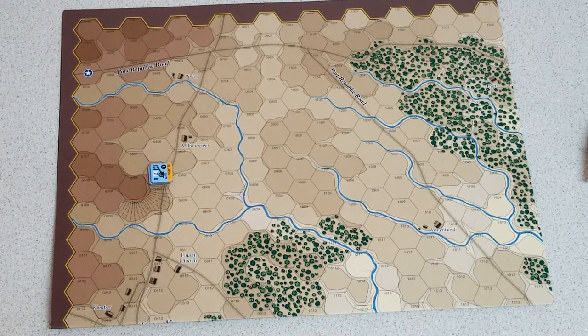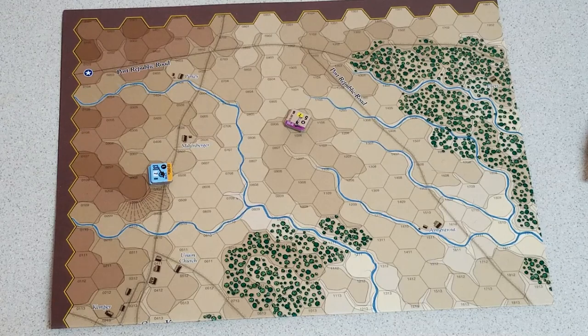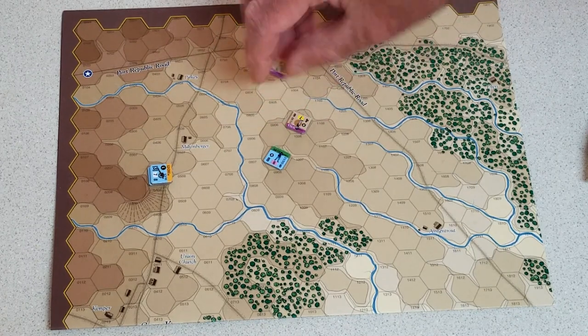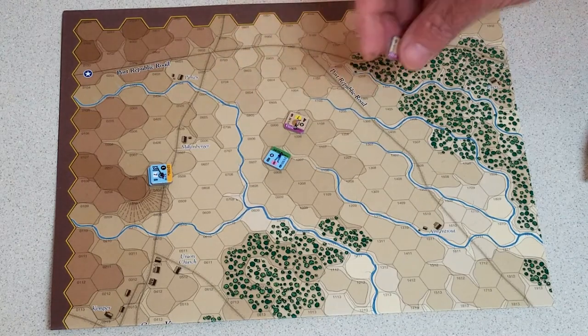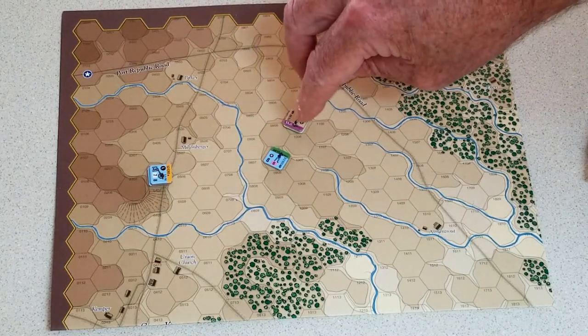Fire results to stacks: the top unit suffers the fire table results. If he is eliminated or suffers a first or second disorder, all units in the hex must roll — they must do a UDD. For example, if Billy Yank fires at Johnny Reb and gets a 1 strength point loss reducing him to 4 with no disorder, the bottom unit doesn't have to worry about anything.